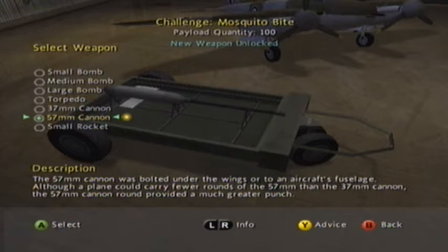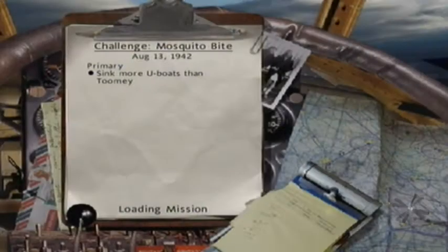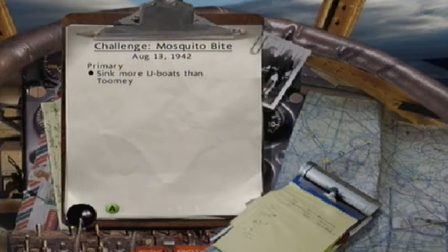We have unlocked a new cannon. I'll take the 57mm cannon — it's got 100 less rounds but it's obviously more powerful, so it makes up for it. There is a bonus objective to sink all patrol boats in this area, but you don't want to deal with that right away.